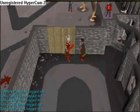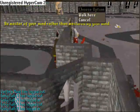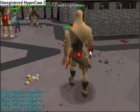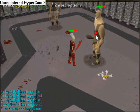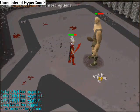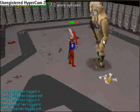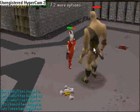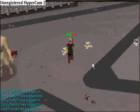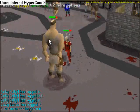Go through these doors and start killing the Cyclopes. Normally you'd get a Bronze Defender first, then it goes Iron, Steel, Black, Mithril, then Adamant, and then up to Rune. It would probably take one day — maybe five hours — to get up to Rune, if you collect about 2,000 Warriors Guild tokens first.